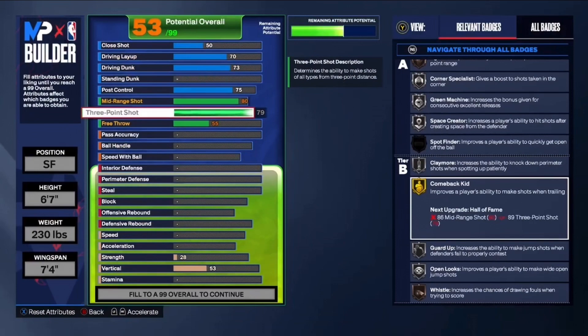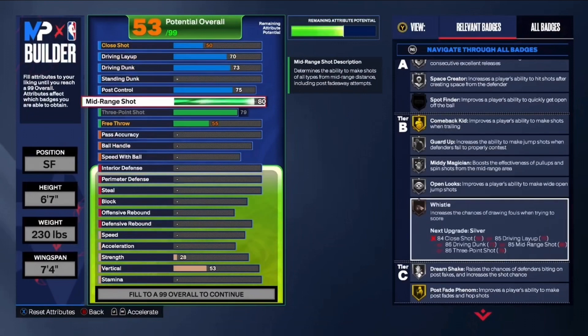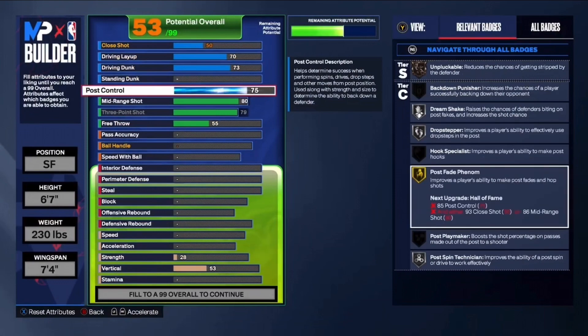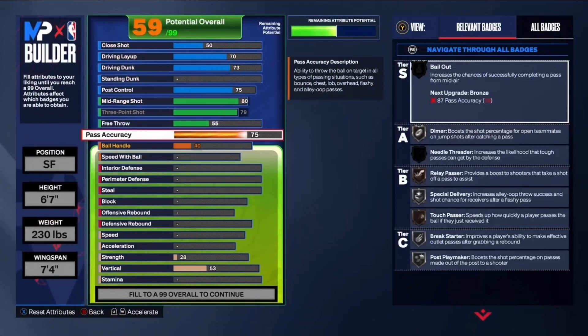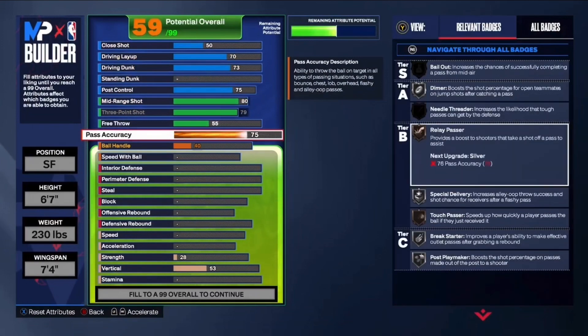For shooting: mid-range is gonna be an 80, and we're gonna have a 79 on the three-ball — that's basically it for shooting. The shooting's gonna be pretty good. We get corner specialist, green machine, space creator, claymore on silver, comeback kid on gold. With that 79-80 mid-range the shooting is solid. We also get mini magician on silver, guard up, open looks. You'll be able to shoot post fades with the 75 post control and 80 mid-range — you get post fade phenom on gold. For playmaking, pass accuracy is gonna be a 75. We get dimer on silver, break starter on silver, post playmaker, relay passer, special delivery. You only really need a 75 in this game since you're a lock at the end of the day.